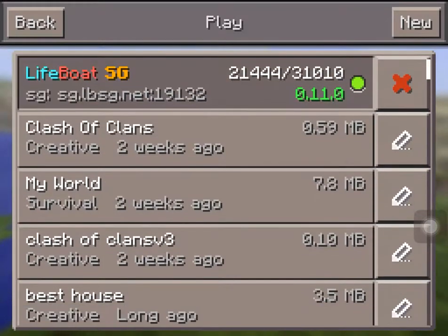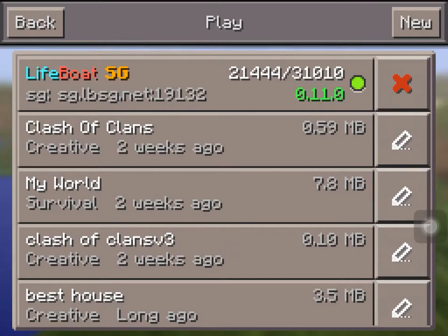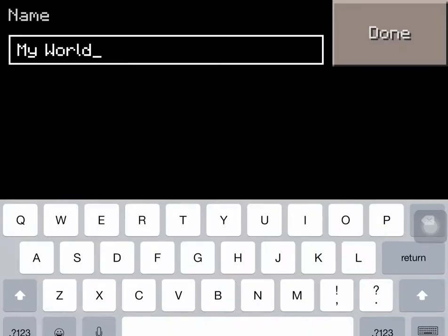So as you can see these are all my worlds. I've got Clash of Clans showing the glitch right there. This is how to put colored writing.